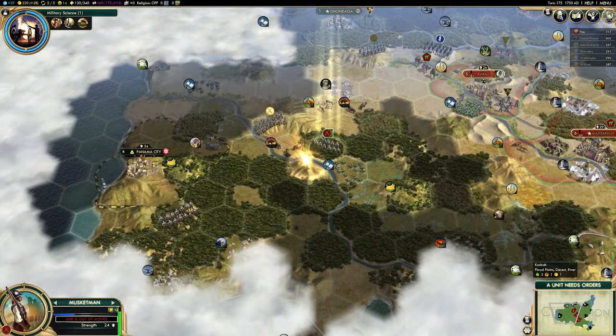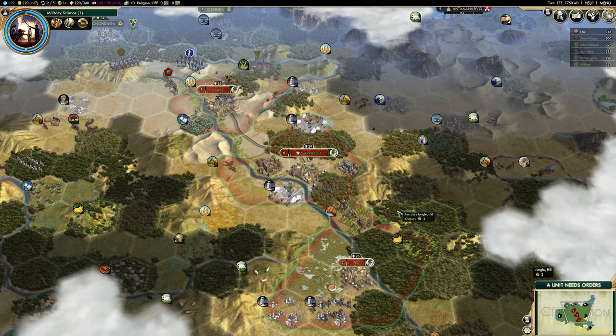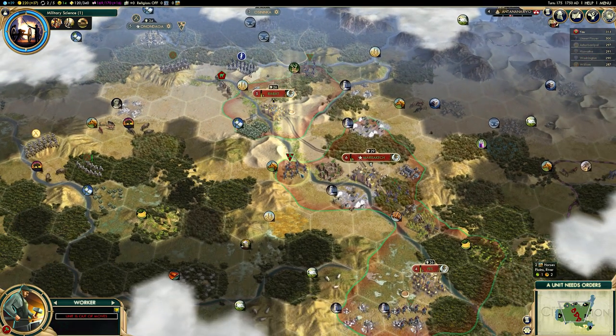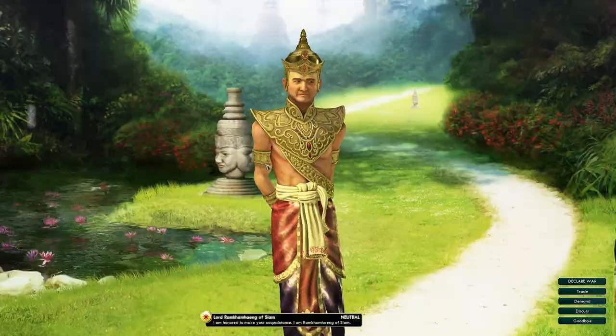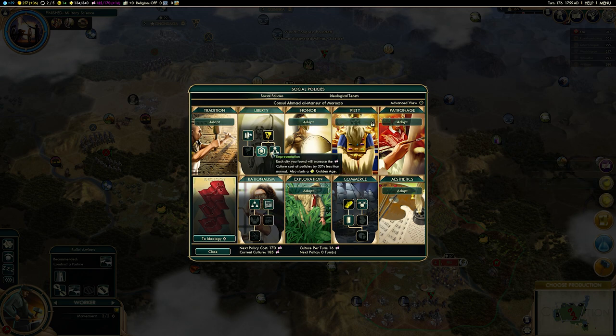Especially in the early game — but honestly, even right the way through — you're going to need to be able to trade, and that means you're going to want to be people's friends. Do you need to befriend everybody? Almost — not quite. Morocco is rich; life of the rich and famous.